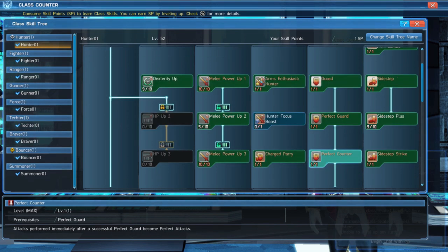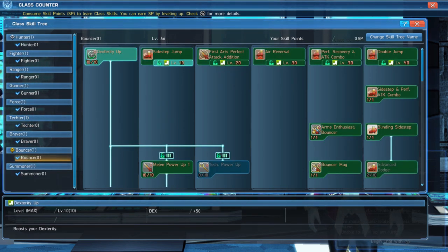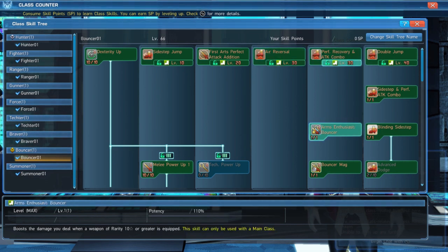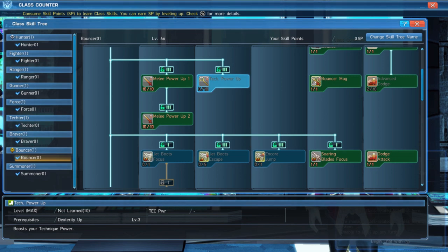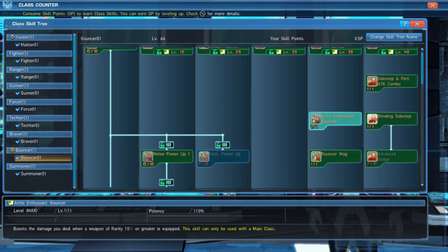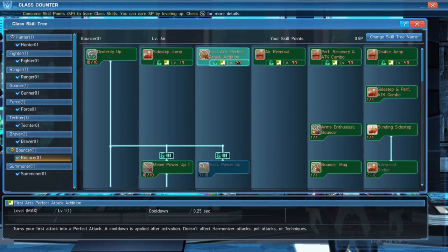My Hunter subclass tree isn't actually the best, and my Bouncer tree isn't the best either because I don't even know exactly what I leveled it into. There are two ways to go on this tree: you can focus on tech which is your jet boost, or melee power for sword and blades. You can't really focus on both - if you focus on melee blades you ain't gonna do much DPS on your jet boost, and vice versa. You don't have enough points to focus on all of it.